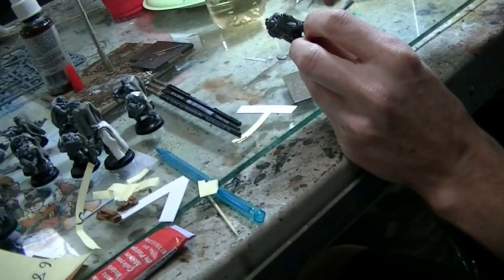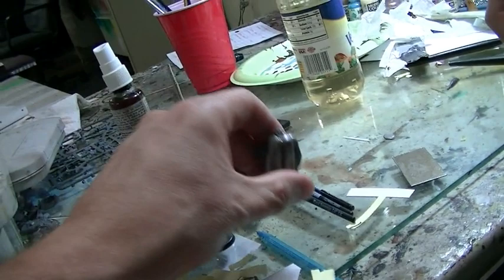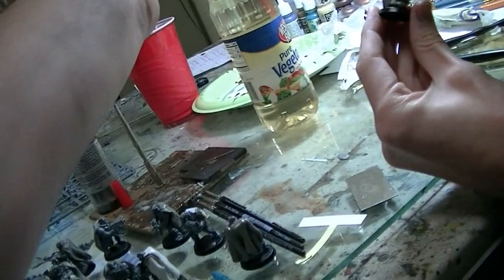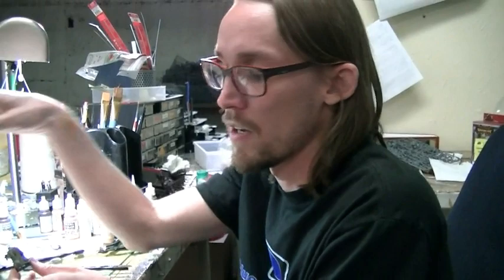Ren has a disturbing amount of vegetable oil on his desk. He uses it to make Great Stuff smooth and keep his tools wet. A lot of people use Vaseline instead, but with Vaseline you do have to wash it out before primer, whereas with the vegetable oil you don't get that problem — the primer will still stick.